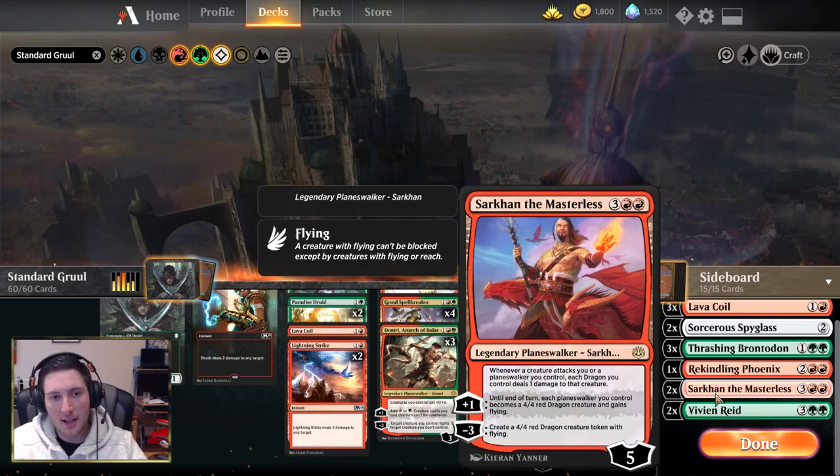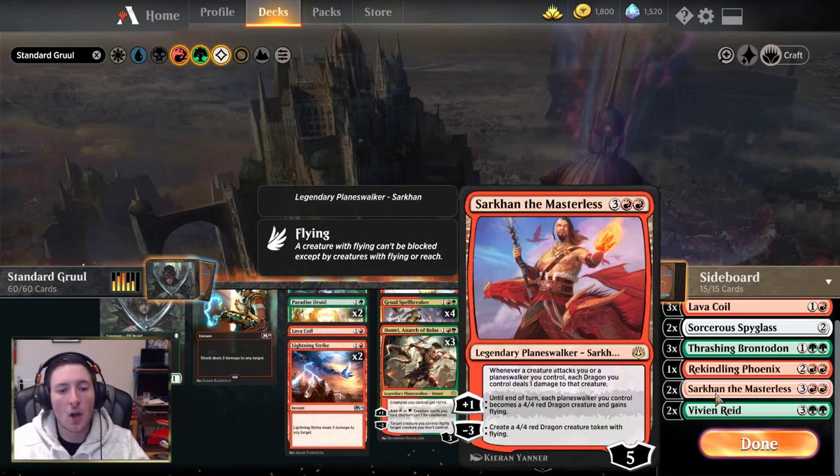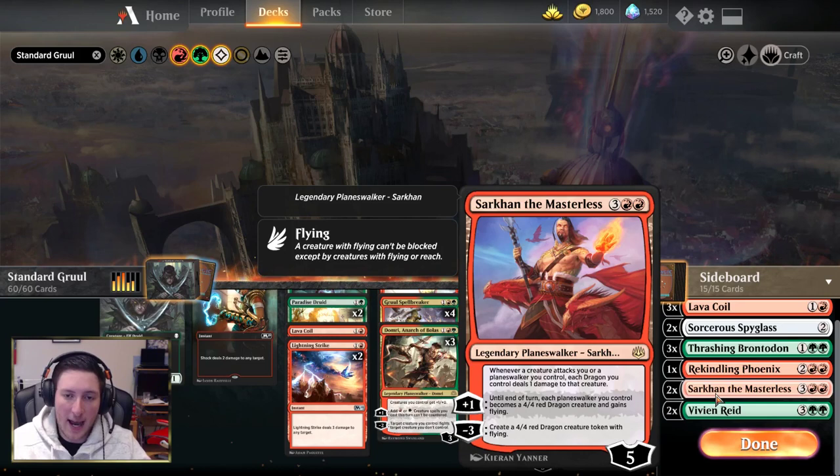Coming back to Sarkhan, he comes in and immediately deploys a 4/4 Red Dragon, which is a fine rate for five mana anyway. And if he survives on the board, because we have other Planeswalkers like Domri, Vivian Reed, and Nissa, we can turn into more of a Super Friends package — turning those into dragons allows you to attack for a lot of damage in the air very quickly. It also allows you to play around effects like Wrath, because the Planeswalkers won't be creatures on your turn.